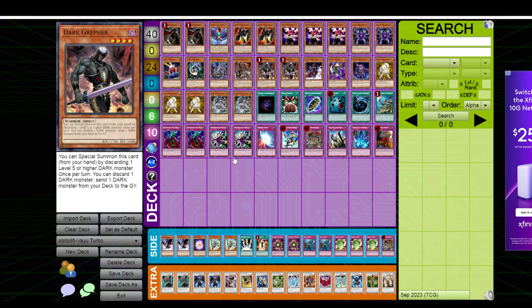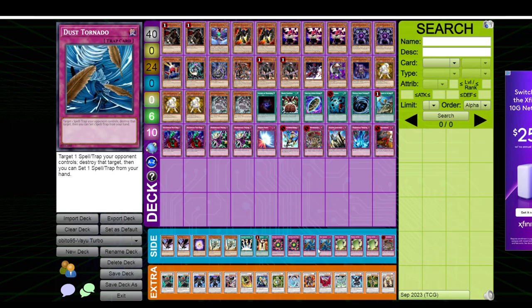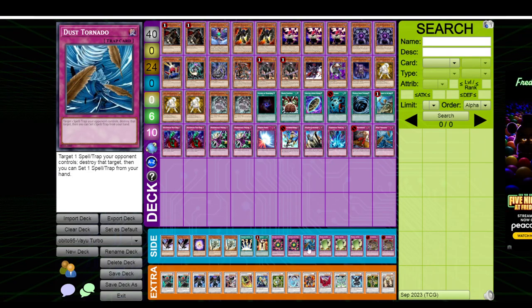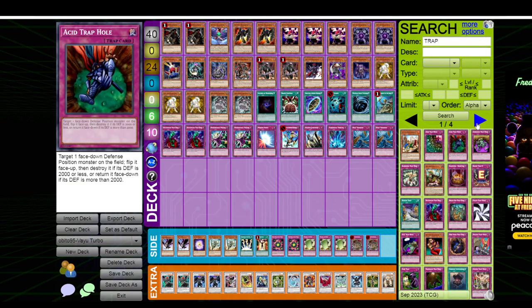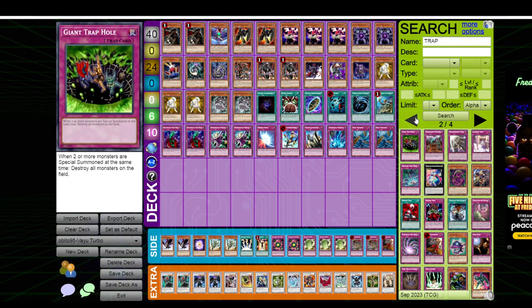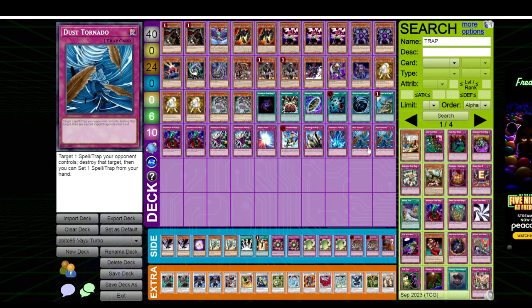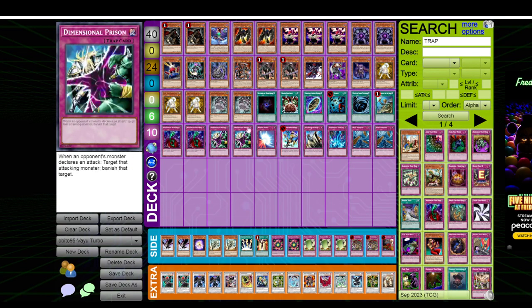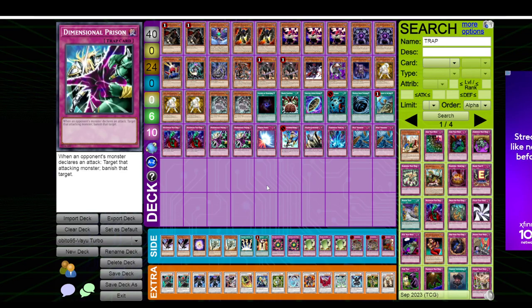For example, you might be playing against a Blackwing deck and you need Dust Tornadoes to stop Whirlwind and all their traps, and you realize Royal Oppression is not that good versus them. If you're going second, you're probably also going to take out Trap Dustshoot, because that card isn't all that good going second depending on the matchup. Against Blackwings specifically, they could open a hand full of spells or traps and be down to two or three cards, so Dustshoot could be very bad in that case.